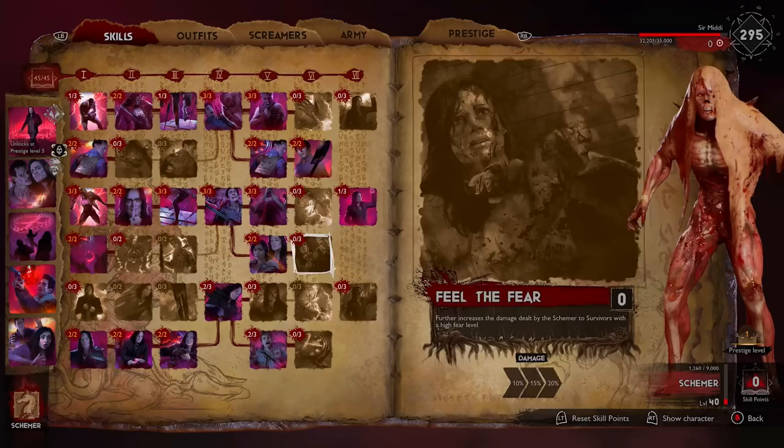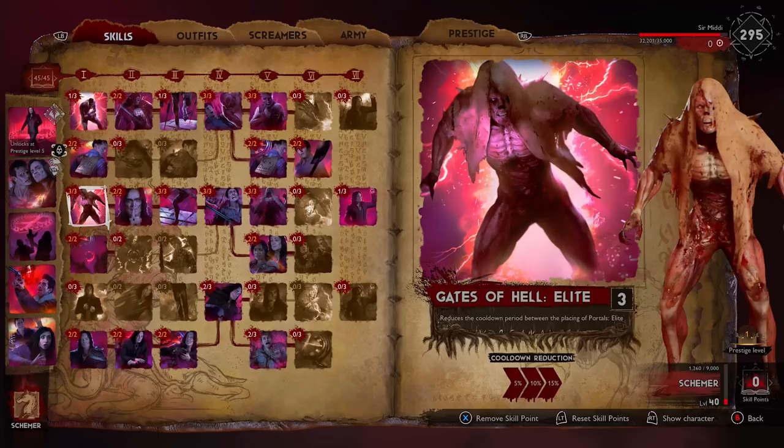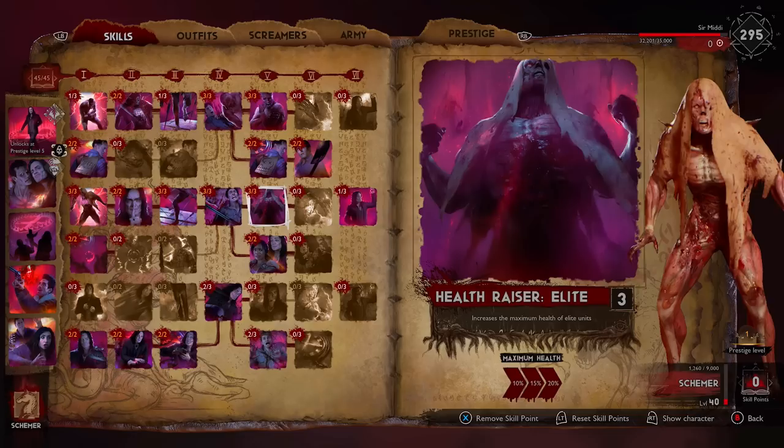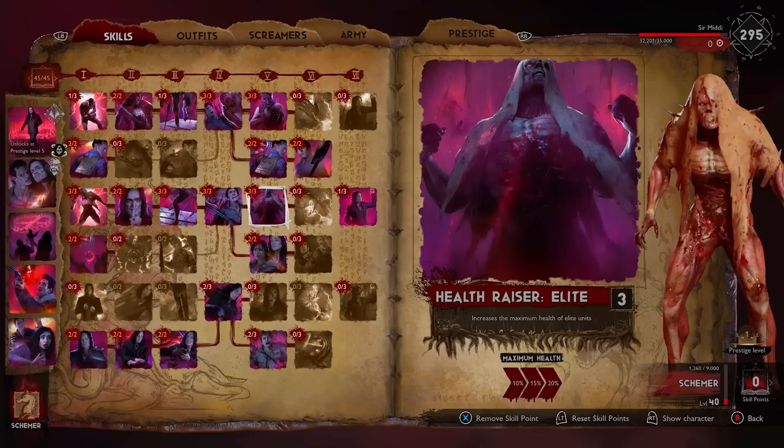Obviously you could be putting a lot of points into the boss unit if you want to use it, but I just think for the elites I want to put a lot of points into this. Gates of Hell elite reduces the cooldown period between placing your portals — that's going to be your trap portals — and just throwing the elites down anyway. So I do feel like this is important to have on. Scarier Demonic Dash I have on. I'm maxing out their balance bar, their damage, and their health because all of this stuff is actually needed. Especially when you're playing Ball anyway, you're going to be maxing out your traps, so you're going to have a lot of elites coming out.